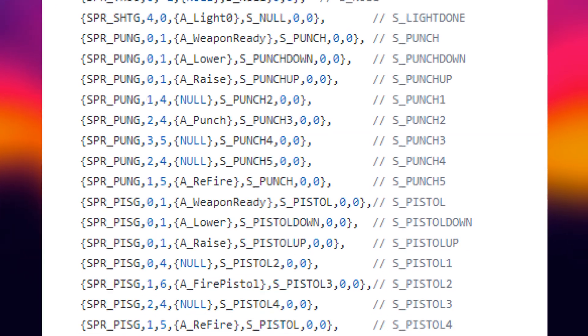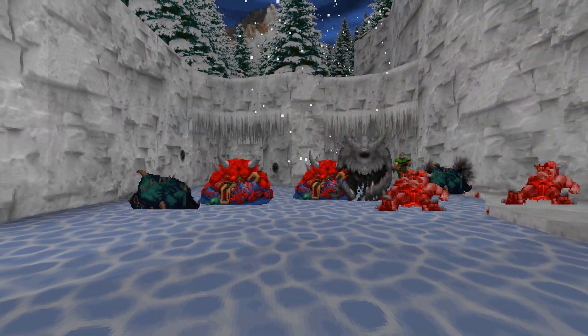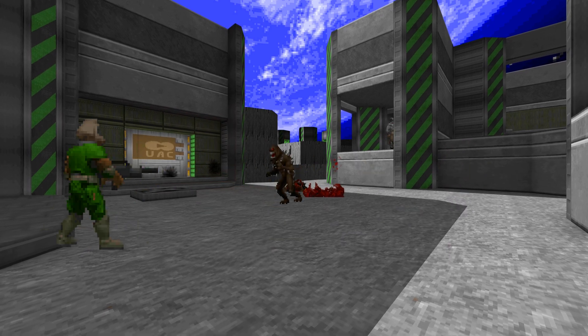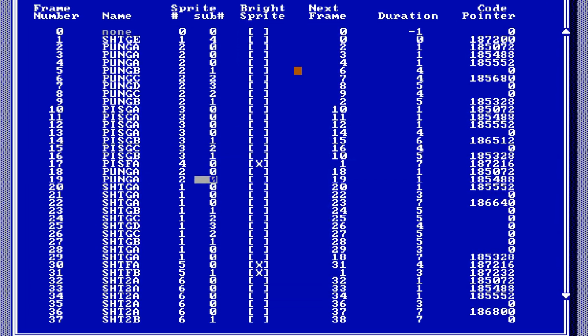They are hardcoded as one big state table, and it was always possible to modify them without recompiling the source. By mixing and matching sprites and actions, you can create interesting custom enemies borrowing abilities from other monsters and objects. One of the main ways of doing this is DHacked — the most widely supported standard for Doom modding, taking its roots in the old MS-DOS times.